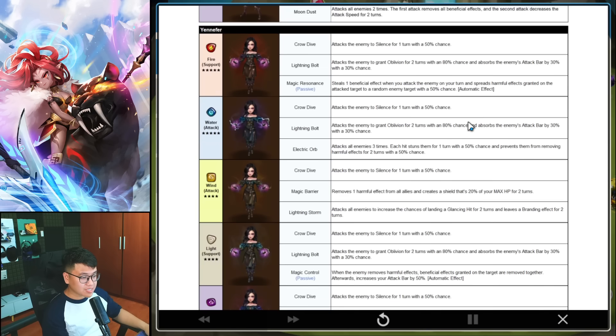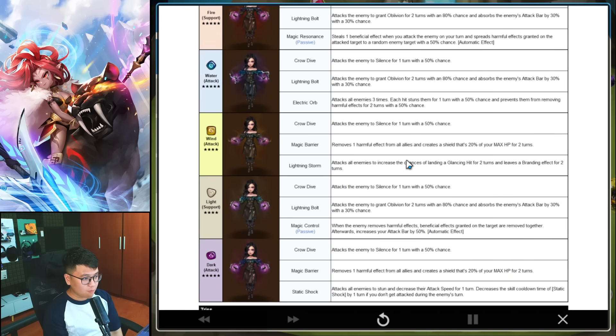Wind Yennefer is a 4-star unit. We have Silence, remove harmful effects from allies, and Shield. We have AoE Glancing Hit and Branding — not a huge fan. Light Yennefer is a 4-star unit. We have Silence, Oblivion — and when the enemy cleanses, the beneficial effects granted on the target are removed together as well. So if you use Lulu against this unit, when you cleanse your tractor debuff, you lose all your buffs too. She also increases her own attack bar, so she will move a lot and keep Oblivioning your team. Interesting — could be used in offense or defense.